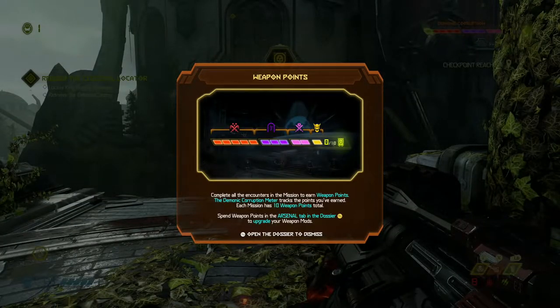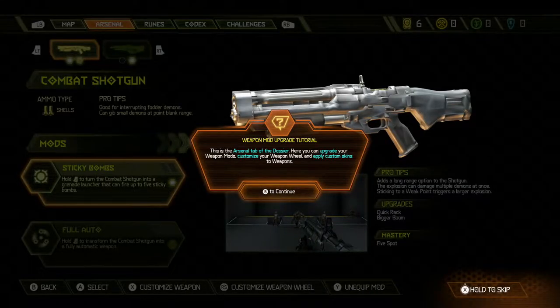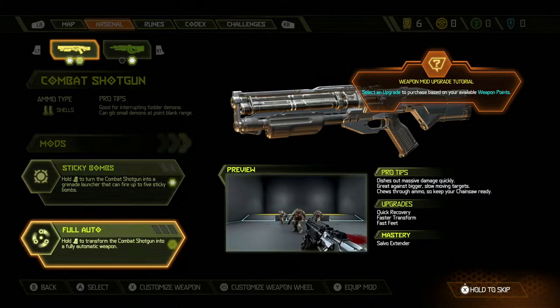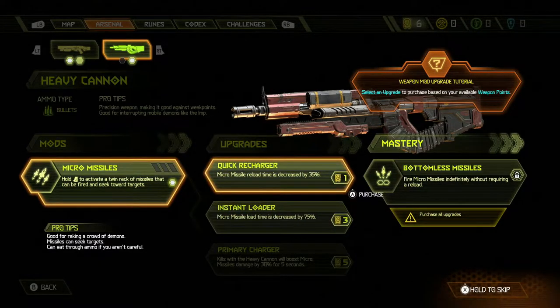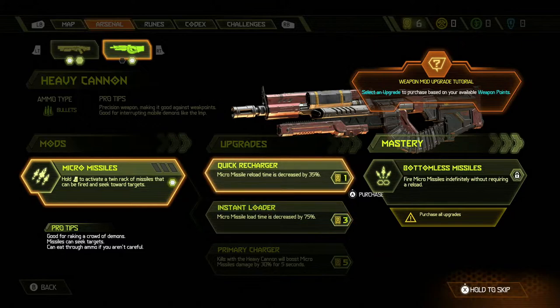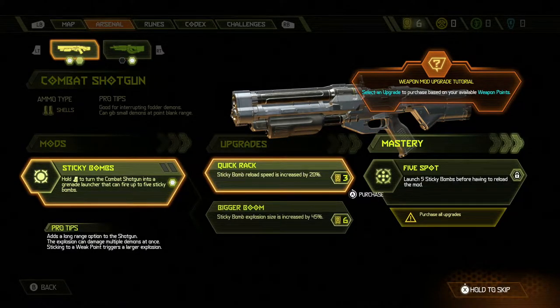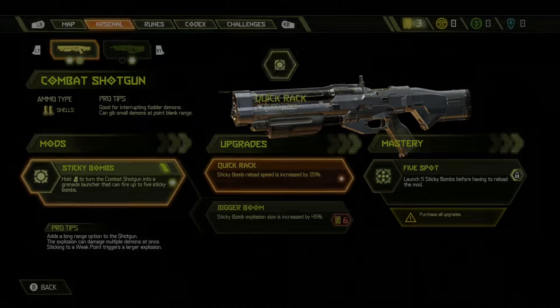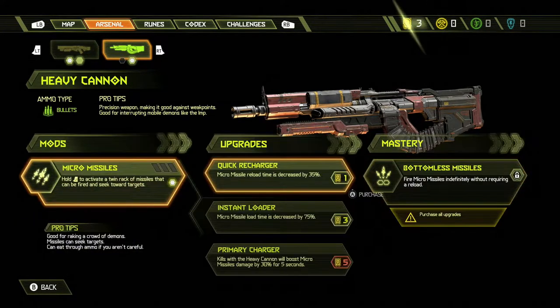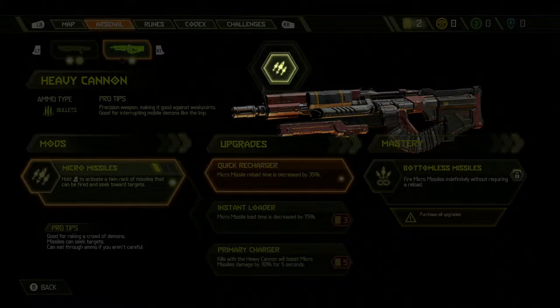Weapon points — complete all the encounters in a mission to earn weapon points. The demonic corruption meter tracks the points you've earned. Each mission has ten weapon points in total. Spend weapon points in your arsenal tab in the dossier. So if we click this we can actually pick what we want to upgrade — increase reload speed or do full auto. I think reload time is better, so we'll go for this one for the sticky bomb. We can then unlock mastery eventually. I'm also going to go micro missiles and get number one.